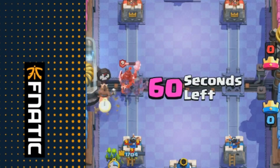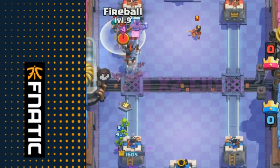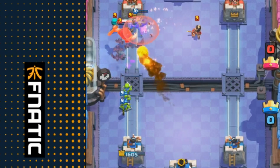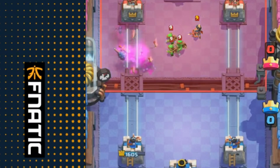Hog Rider here to make sure that we stop the charge. I'm gonna go in for goblins, I'm gonna bounce it back and then I'm gonna go for a fireball. That Hog Rider got so much value — it bounced back that Dark Prince like none other. That was sick guys.